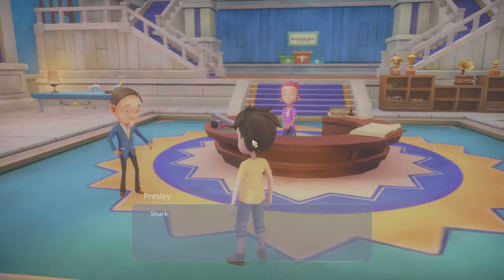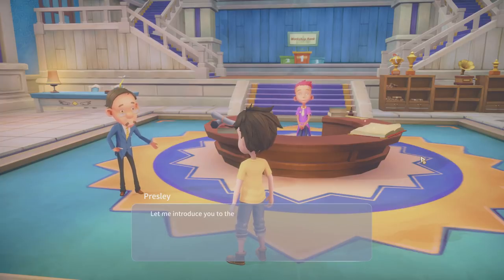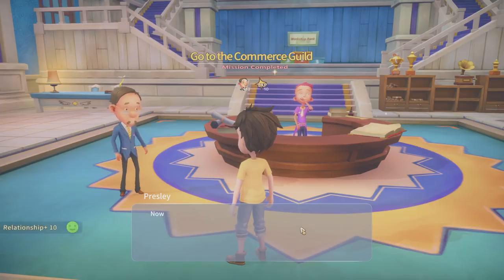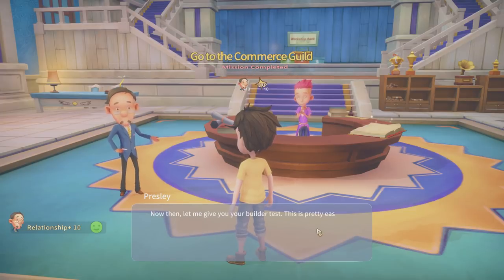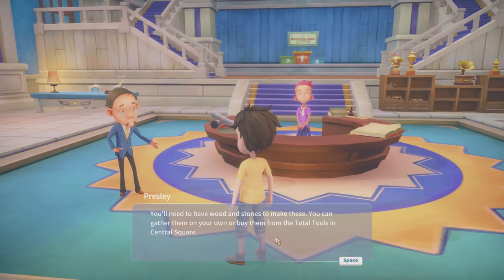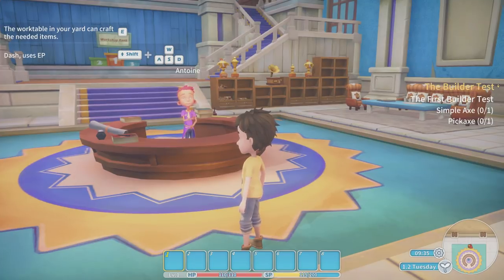Presley — 'Sharky, nice to see you. How are you settling in?' 'Let me introduce you to the Commerce Guild — we're the organization that orchestrates trade across the entire Free Cities region. This is the Portia Branch.' Mission complete — we've got a relationship plus ten with him. 'Let me give you a builder's test. Make an axe and a pickaxe and bring them to me. You'll need wood and stone. You can gather them or buy them from the shop.'